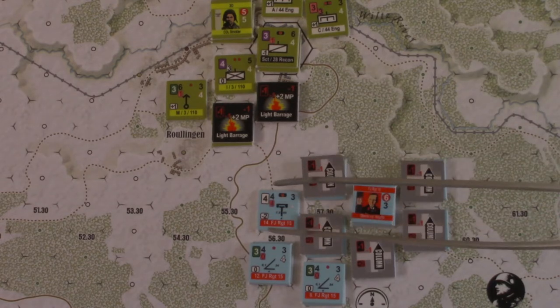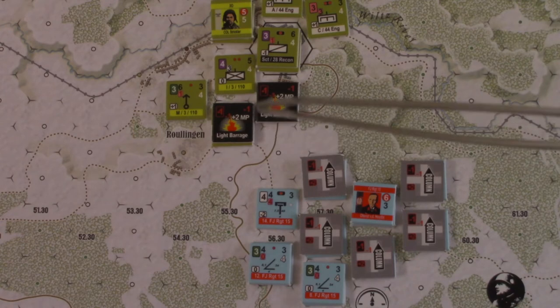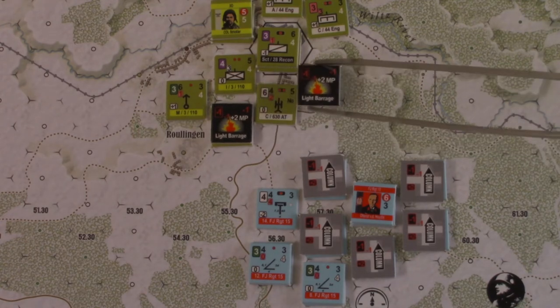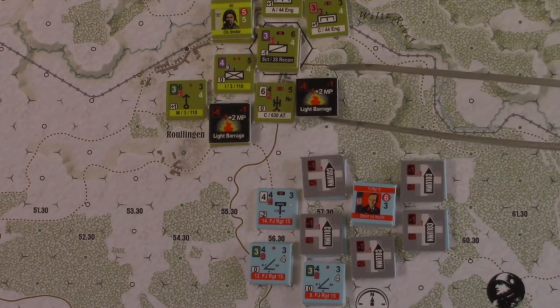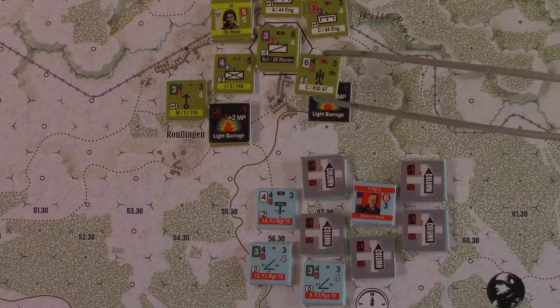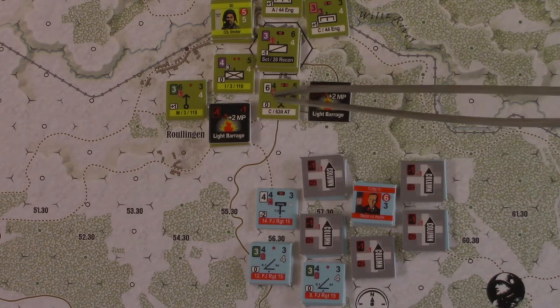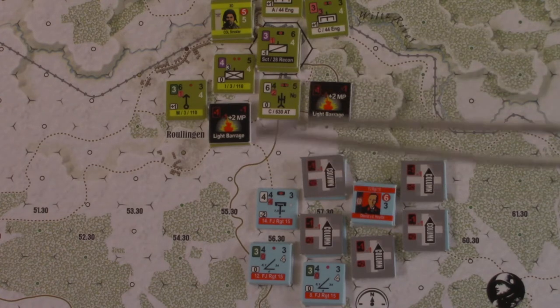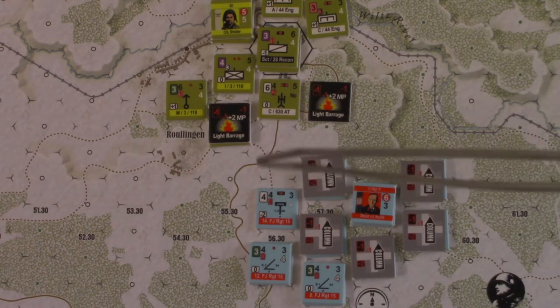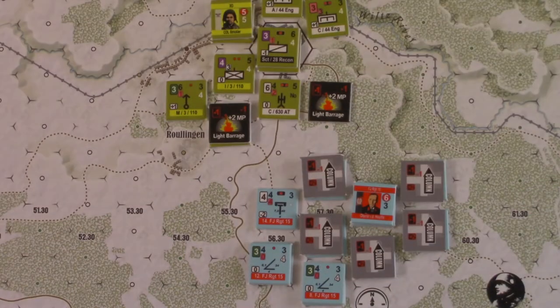We have this AT gun here, who's going to fire directly ahead on the unit in front. Here are the modifiers: they are in a town, which is minus two, so they're at a two. And they're at a range of two, so that's another minus one. This will be rolling on a one white — a twenty percent chance of success. And we rolled a three, so it's not going to get the job done.